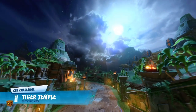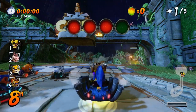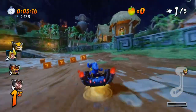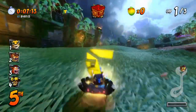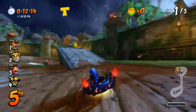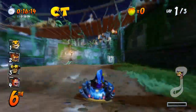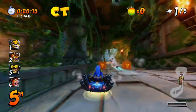Now we're doing Tiger Temple. There's one secret in this one but the rest is pretty straightforward. The first token is right up here — I'll grab a question mark box first but it's straight ahead to the left on the grass, you can still get both no problem. The next one comes up right away — go up this ramp and do a super jump to get the C. Get as much distance as you can before the next letter.